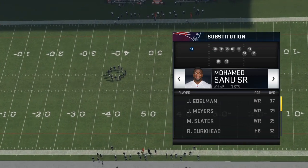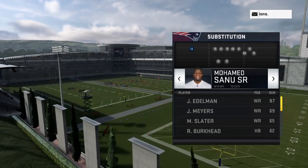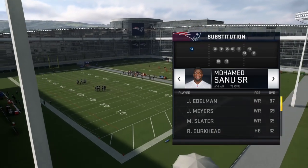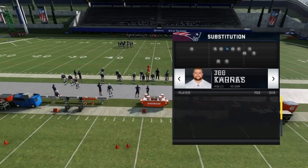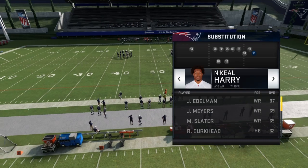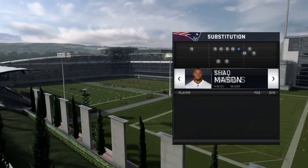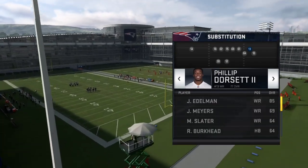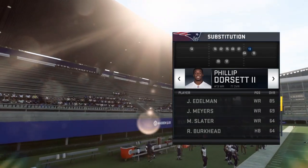I tried to record this video yesterday but the rosters weren't updated, so I was able to have Josh Gordon and Demarius Thomas — two faster receivers. Now we've got to deal with Mohamed Sanu. I put N'Keal Harry over here because he's faster than Julian Edelman by a little bit. And in the slot you want number 13, Philip Dorsett, because he's got 95 speed. You want your fastest receiver in that slot position because that's where the beater is going — that's the player that's going to get the ball.